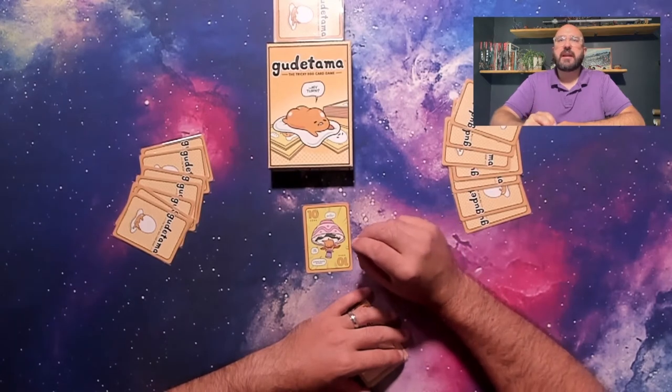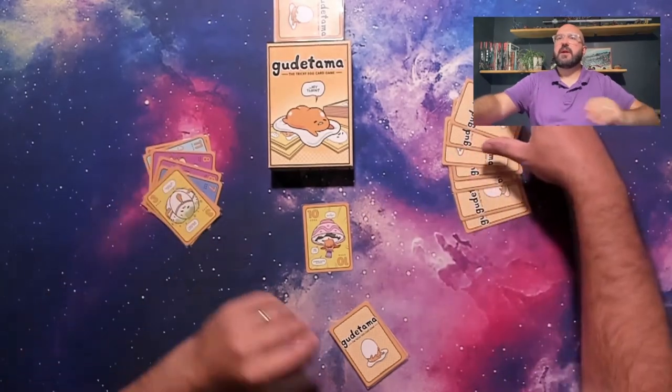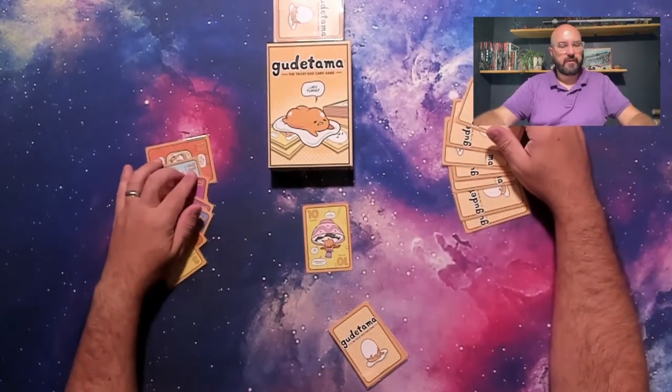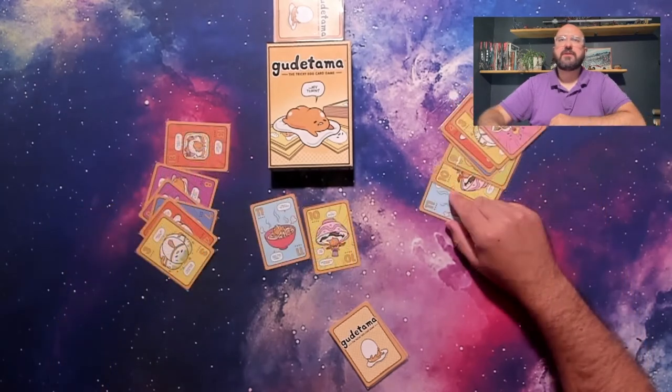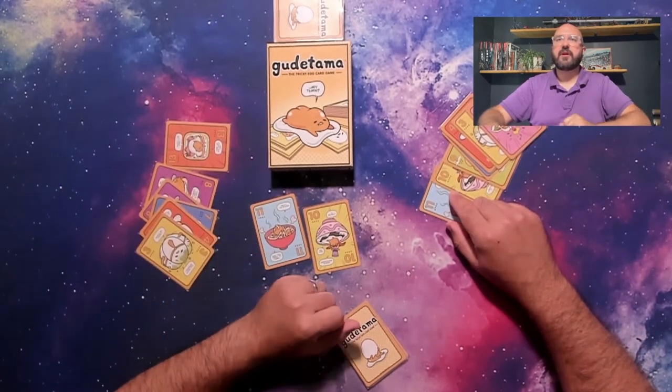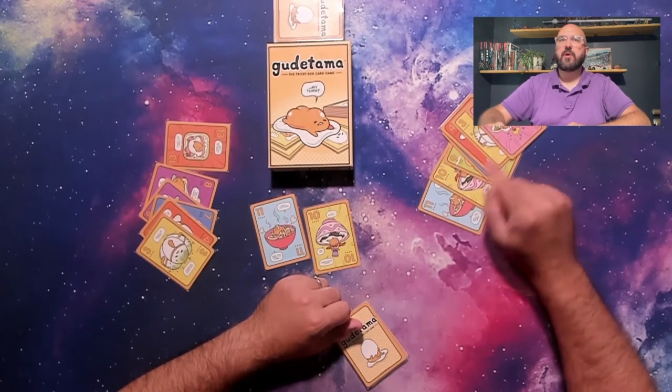Let's take a look at an example. If I were to play a 10, the next player has a choice of playing an 11, a 13, or a 3. If they choose to play their 11, the third player can no longer play their 10 and must now play an 11 or higher, or their lowest card — in this case their 1.